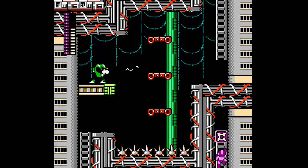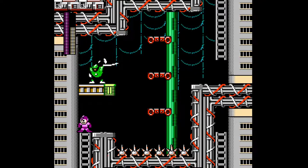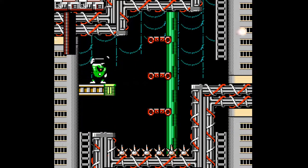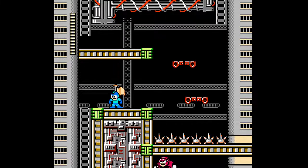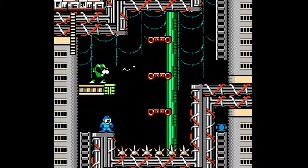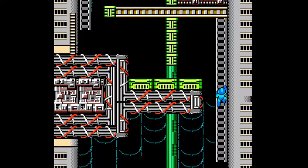We have weapons — for that guy up there we're definitely going to be abusing the shadow blades, or well, let's just try and do the room normally. We actually don't have the chargeable buster here, so we gotta keep that in mind. Okay, yeah, that's a nice room.